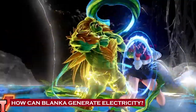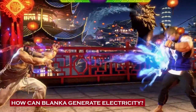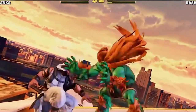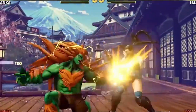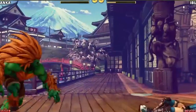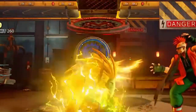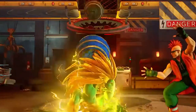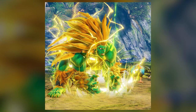Blanca possesses the ability to generate and manipulate electricity. While other characters can generate fire and flames, there's no real-life connection to that — however, there are many earthly creatures like eels that do produce electricity. According to the established narrative, Blanca's exposure to a high level of electrical energy during the plane crash led to a mutation in his body, granting him the power to generate and discharge electrical currents. The exact mechanism by which Blanca produces electricity is not clearly described in the game's canon.